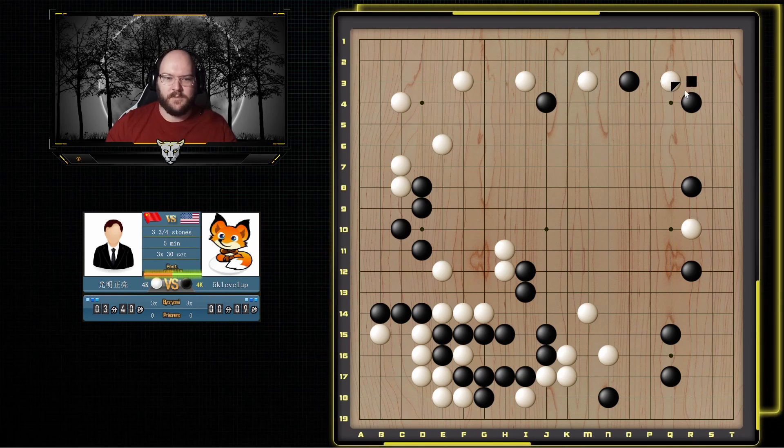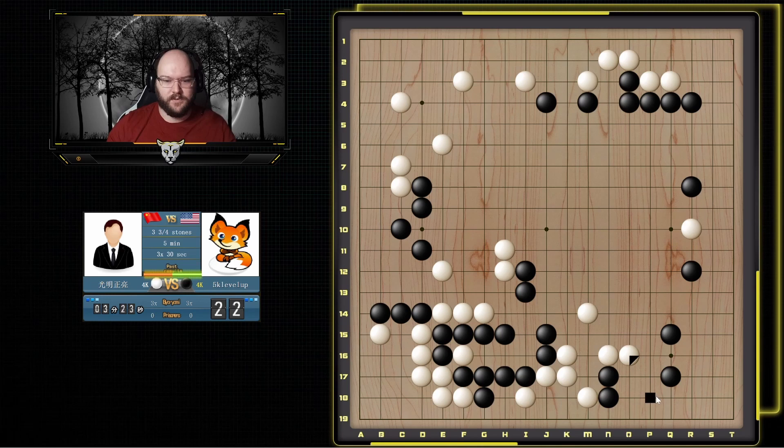He tries to take the corner — if I fight back it could get a little complicated. My goal is just to get the outside here, so I'm just going to give him the corner and then connect to my stones. He comes back here to try and live. I'm going to extend up once because this is getting rid of his eye shape here and also gives me a few points — this still doesn't have two eyes. I don't think he can really do anything to cut this off, so I think I'm going to just tenuki.